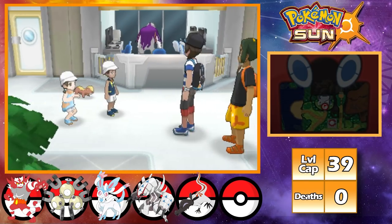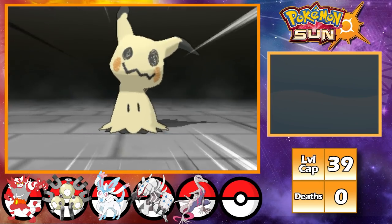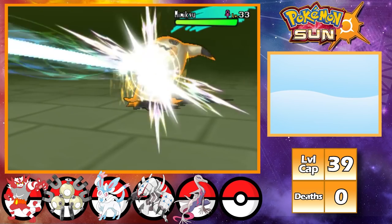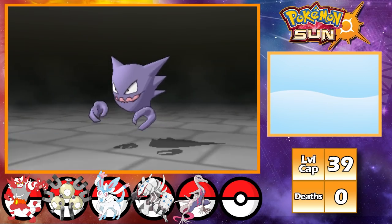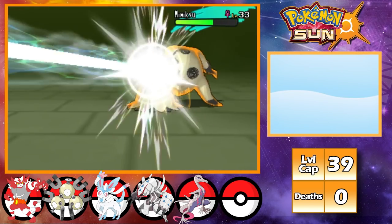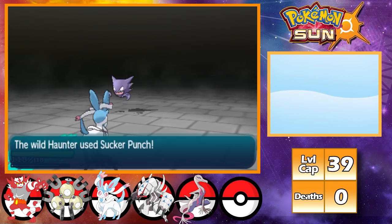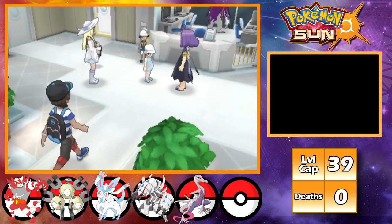As I'm heading to the sixth trial, I meet some preschoolers and after annihilating them, my Salandit evolves into Salazzle. I move on to fight Totem Mimikyu, leading with Jupiter. Mimikyu uses Copycat but I go first with Flash Cannon, breaking her disguise. She calls down Haunter for help, hits me with Shadow Claw, and I follow up with another Flash Cannon bringing her to about a third. Haunter misses a Hypnosis, allowing me to finish Mimikyu with another Flash Cannon. I switch into Juno and a single Shadow Ball finishes off Haunter, winning me the trial.